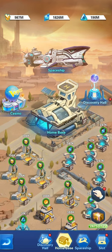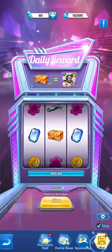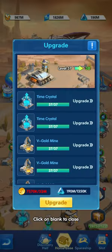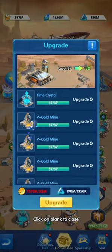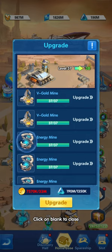When you look at the home world you have your spaceship, your home base, the casino, and the discovery hole — four things. The value of the home base is that you can upgrade it. You can see those small mining facilities here.